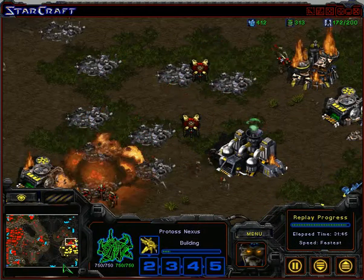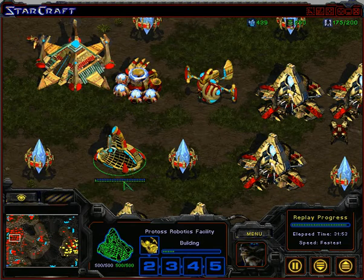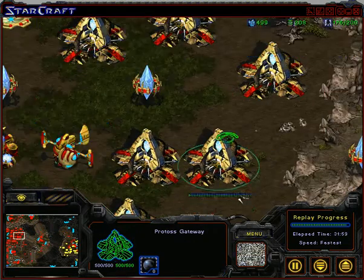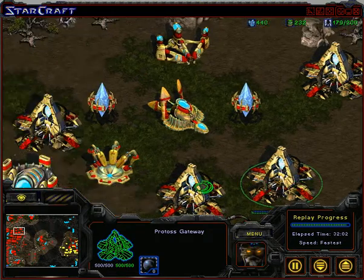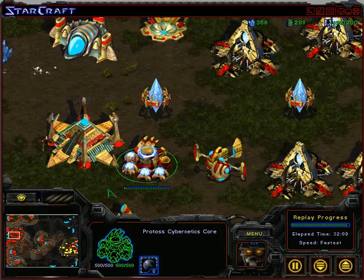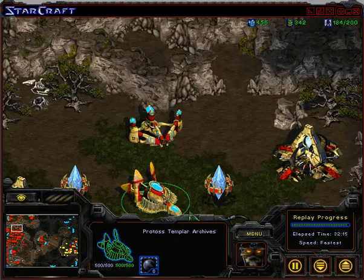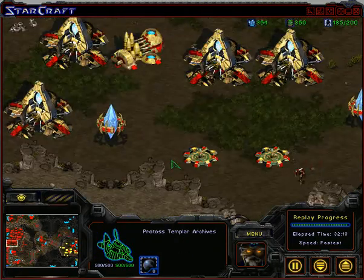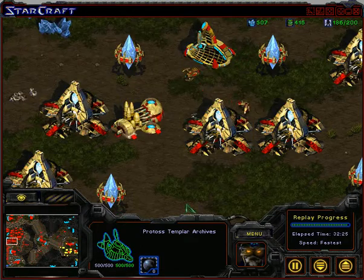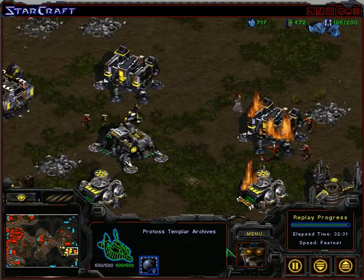I'll slow down and show my main base. There is a robotics facility which produces observers, and multiple gateways — maybe eight or nine. I have a cybernetic core, Citadel of Adun, but no Templar archives, no stargates, nor any other building to produce units capable of flying.